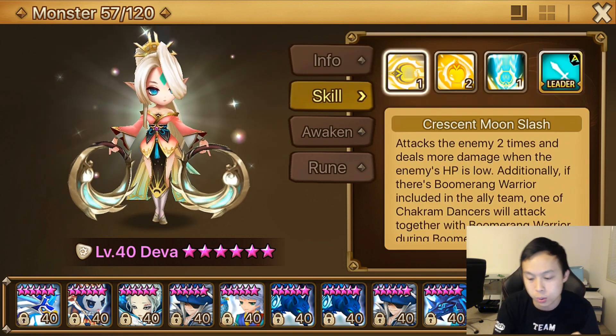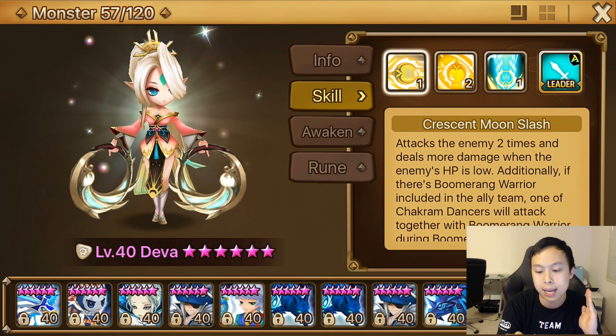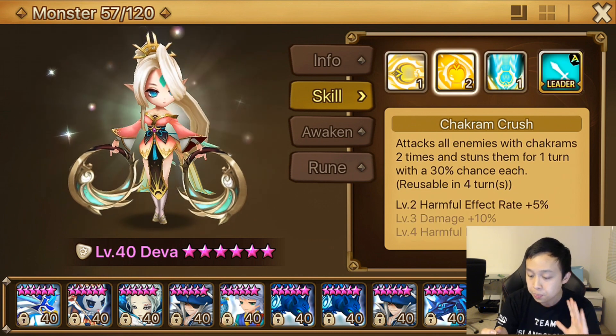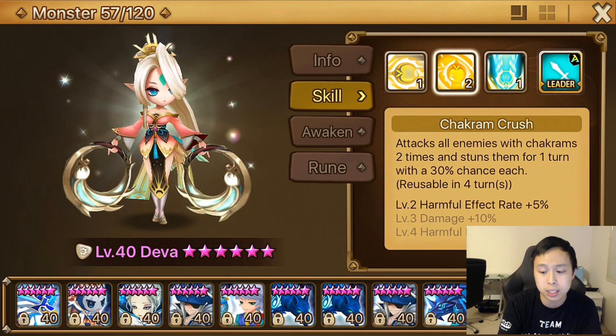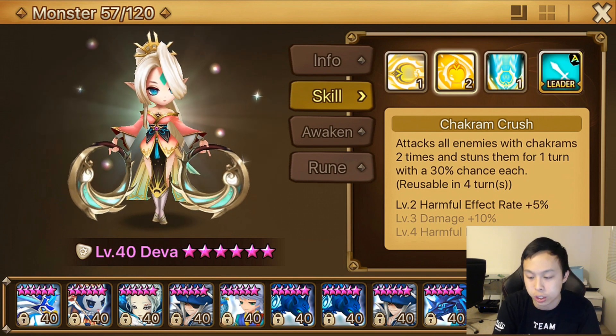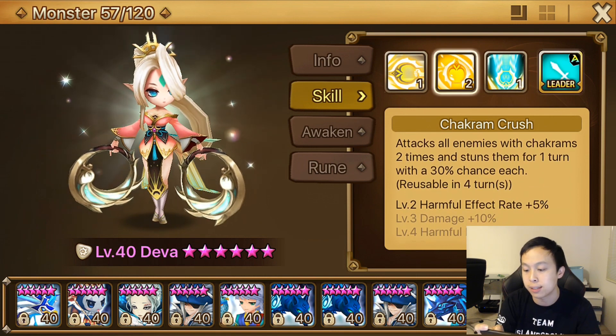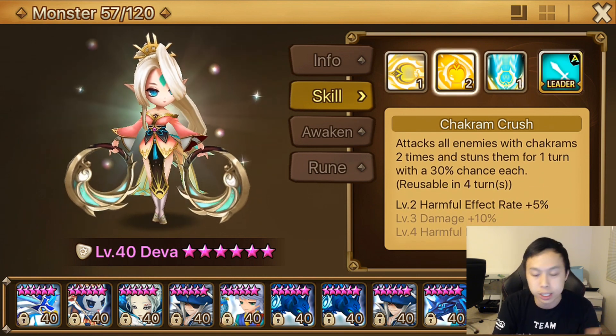This is an important part about this unit. Skill one is Crescent Moonslash, same as all the different Chakrams out there. Skill two is Chakram Crush, which is very similar to Shayna — it's exactly the same actually. It goes up with harmful effects with skill-ups, up to a 40% chance to stun with each hit — two hits.